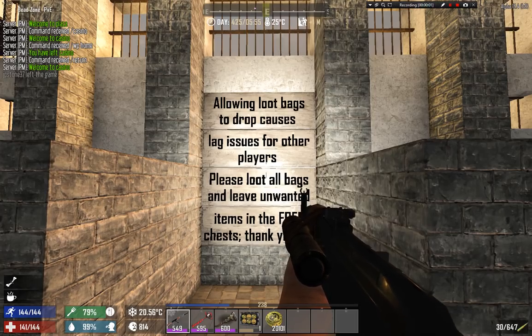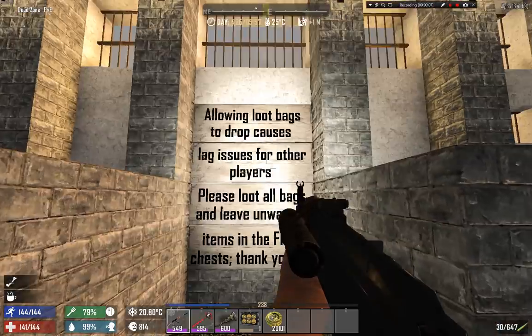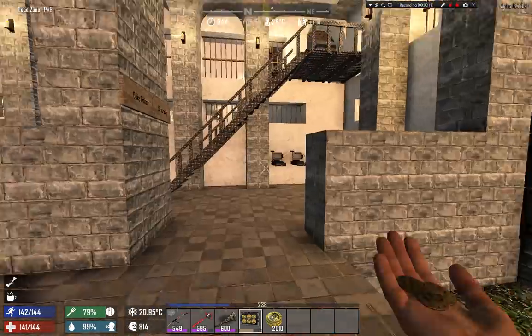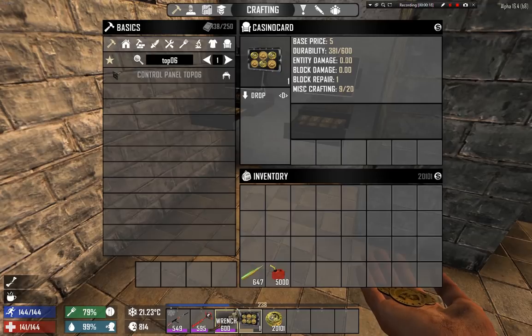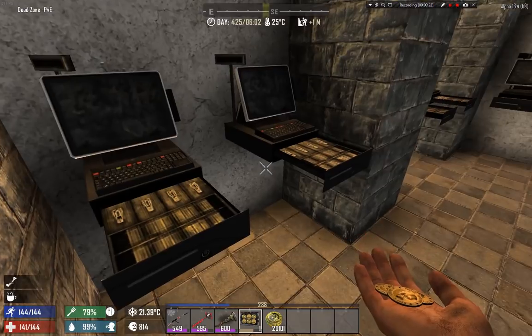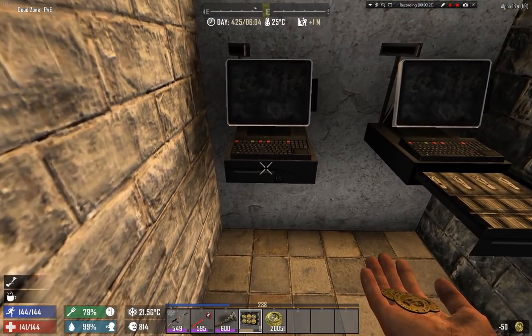We are in the casino. How do you play? You need to find, buy, or trade for a casino card and have 50 dukes on you. Then you go to the machine, right-click it, and it starts working — and you might get a reward.